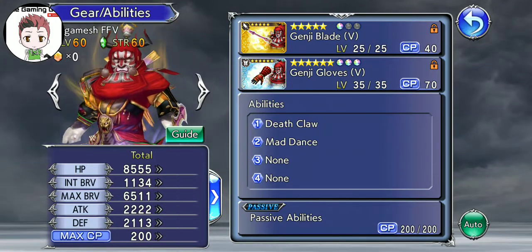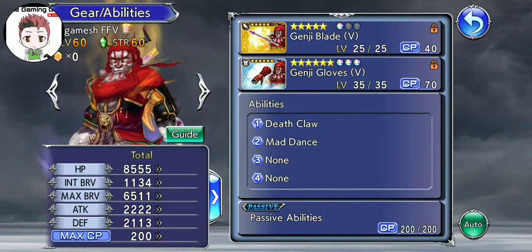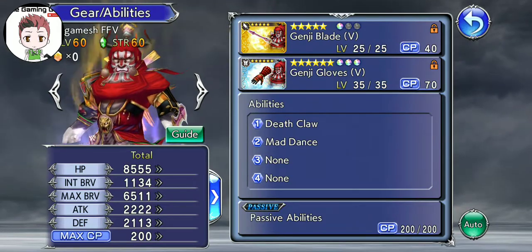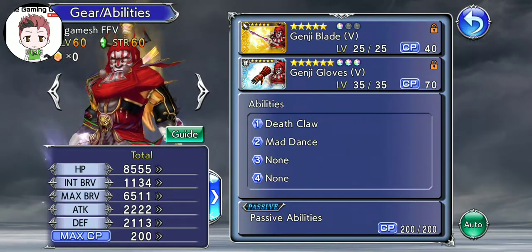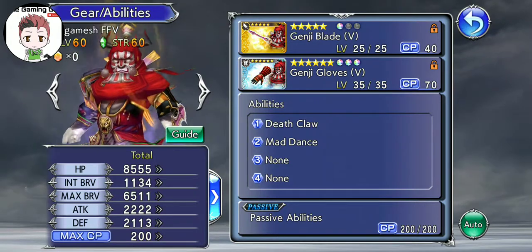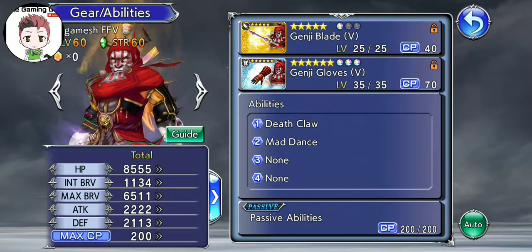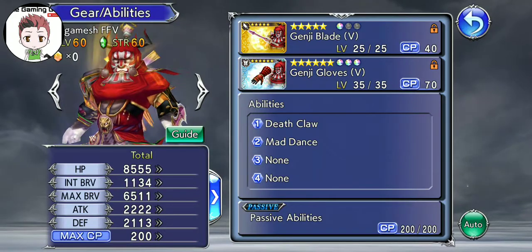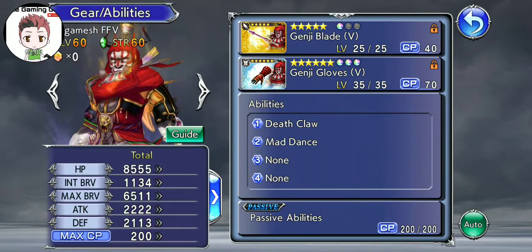He gets a 65% damage increase to those critical hits, and his abilities will not revert back to their previous abilities. So you know how after he uses Ultimate Dance, you have to reset up his Death Claw and Ultimate Dance to get Kotetsu and the HP Attack plus version — those will not revert, and Mad Dance will always stay Ultimate Dance, which is really, really nice.